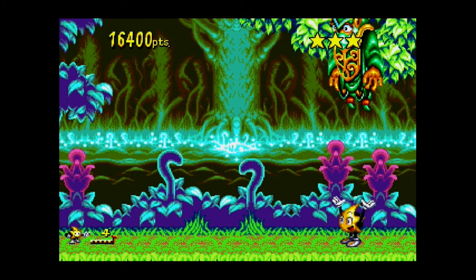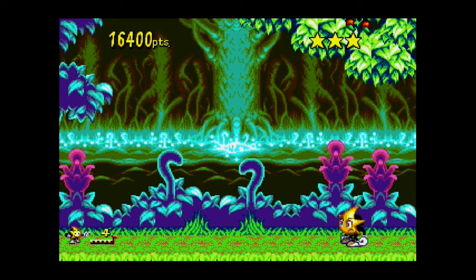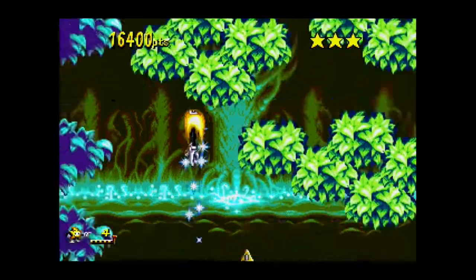The post-stage cutscene is just the perfect transition between stages. You leave the stage at high speed and rocket into space. While your score is being counted, Rystar will fly through space and onto the next planet.